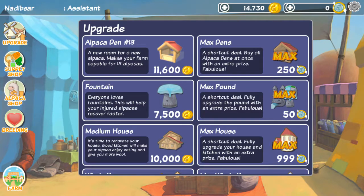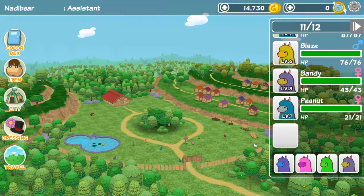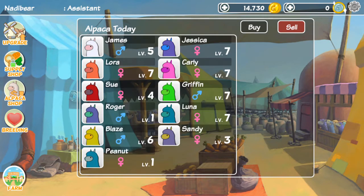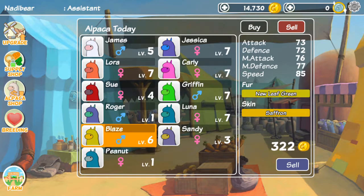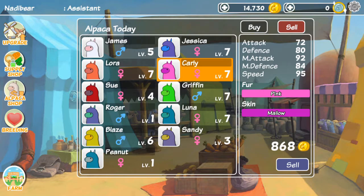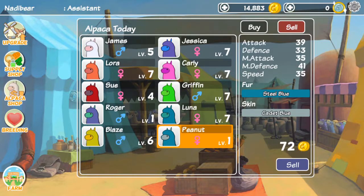Perfect. Let's go back and check Sandy's level. She doesn't really sell for much, whereas a griffon sells for so much money. Even James does too, and Carly. You know what, let's just sell her anyway. And we'll sell Peanut later when she's all grown up.